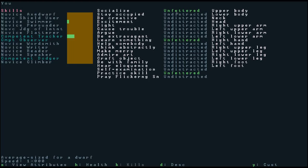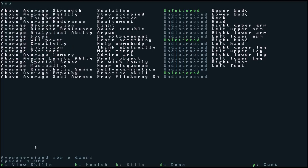You'll notice as well that some of these are green, which means she's feeling good — unfettered — about that. She socialized a bit when we talked to people, we asked about things, so we learned something and she felt unfettered by learning something, and we practiced a skill. On the right hand side this is her current status in terms of injuries. We can also view our attributes — if I press S you'll see them at the bottom.